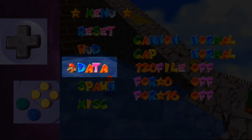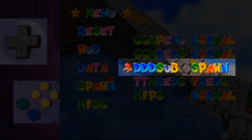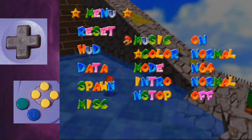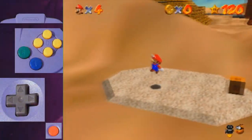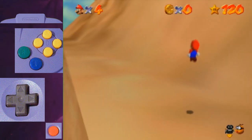Data should be fine unless you want to change your cannons, caps, or game files. Go to spawn and make the DDD subs spawn, because by default it won't be there on a 120 file. Finally, go to MISC. Some like to have no in-game music so they can listen to their own music but still hear Mario sounds, and the star color yellow will just look better. By the way, you can make a save state in any level by pressing start, and you can load it by pressing all the C buttons at once.